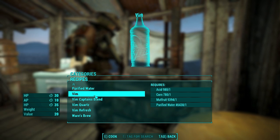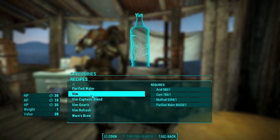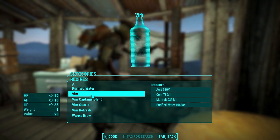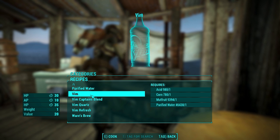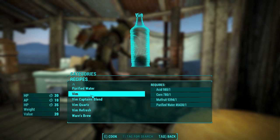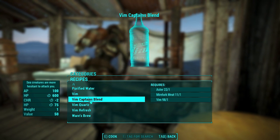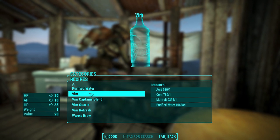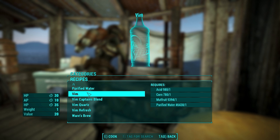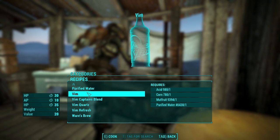First let's start with beverages and let's get Vim out of the way. You learn these Vim crafting recipes at the Vim Cola bottling plant in Far Harbor — you can find the recipes on the various terminals. Unlike certain Nuka recipes which you can't craft, like Nuka Cola Dark and straight up Nuka Cola, you can craft Vim. Remember that there are ice-cold variants of all the different Vim beverages which improve the HP and AP.